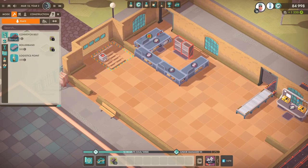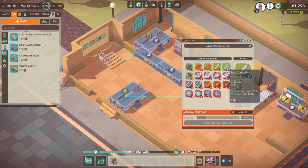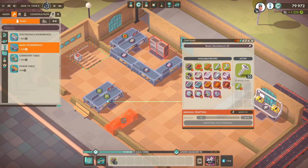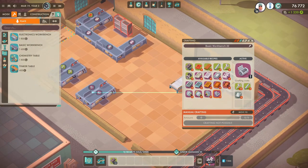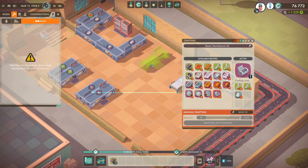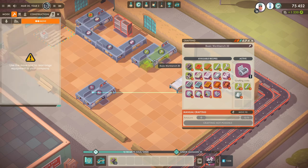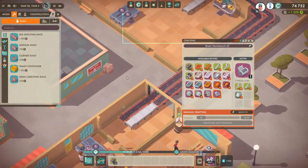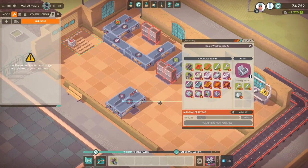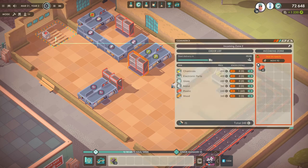We do need the small compartments for this section over here, so we're not making enough to warrant bringing them over — we will start building them here. We need rods, screws, and cases for those. Let's put down a small compartment station. It needs metal as well. I'm going to move these over here — same sort of layout as over there, two tables with a shelf at the end. This is gonna be the compartments area.